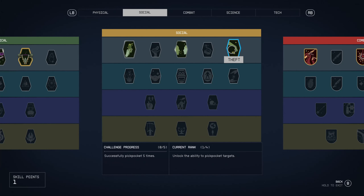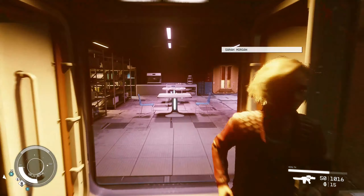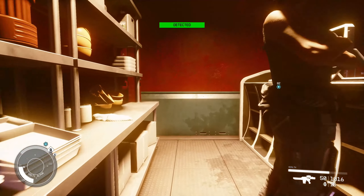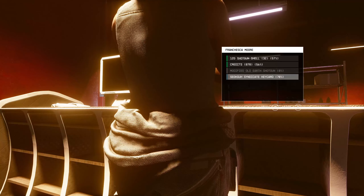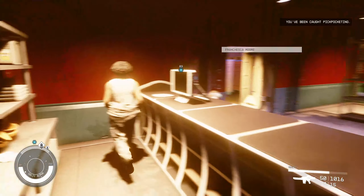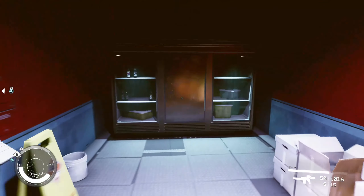Now if you have unlocked the Theft skill, you can come into this area in Neon and look for Frankie's Grab and Go. When you're in Frankie's Grab and Go, you're going to want to get behind this vendor — this lady — without her seeing you preferably. Pickpocket her and you're looking for the Syndicate key card. I've got a 70% chance of grabbing it — I'm going to grab it anyway. I've been caught pickpocketing, so 500 credits bounty has been added. But that key card will allow you to open up this door and go into this secret hideout here.